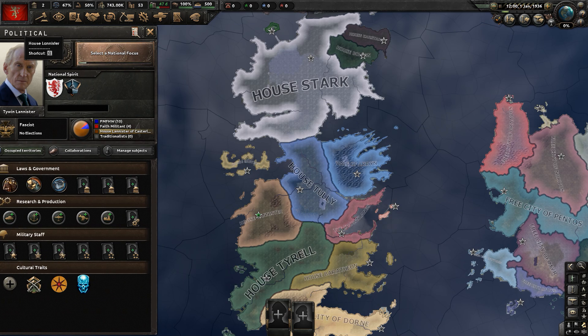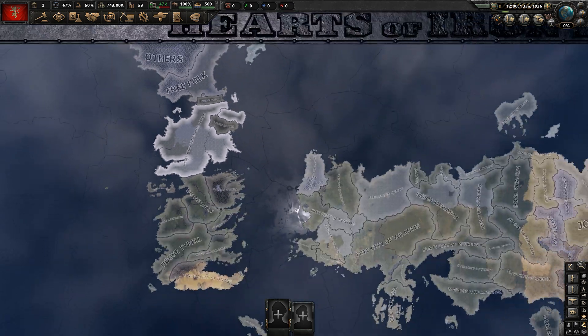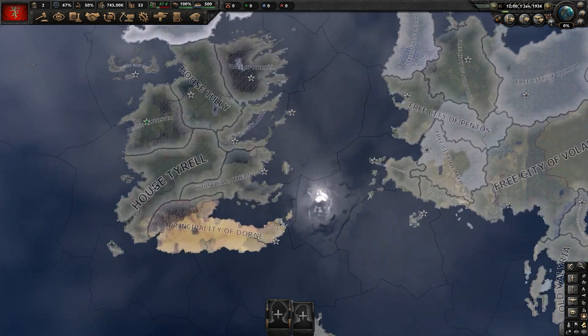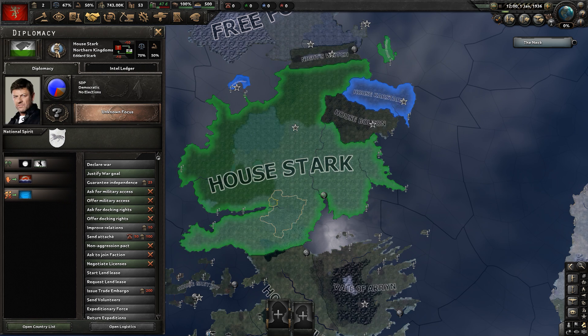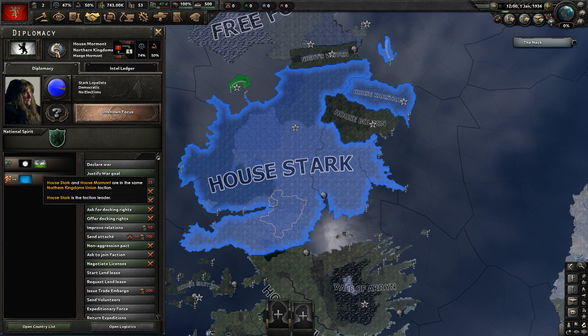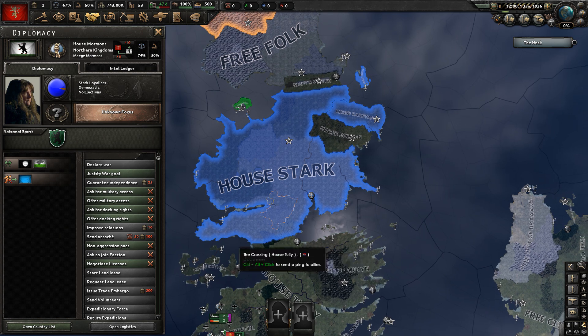Let's now look at all the factions in the world. There is only one faction starting in 1936, and that is the Northern Kingdoms Union. It consists of House Stark, House Karstark, and House Mormont.